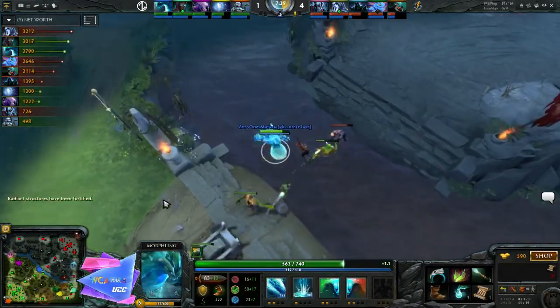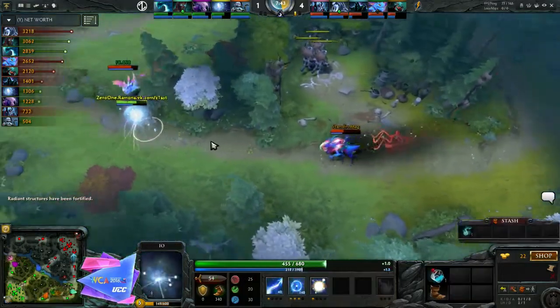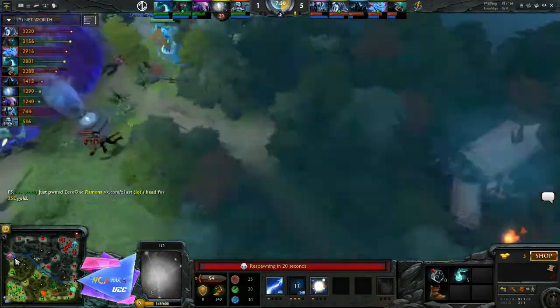It is space created for the Morphling. Terrorblade didn't die. Morphling is still farming mid. They are going to come back here and try and mess again with the supports. But it's mainly been supports going down, as opposed to those juicy cores that you would really want to be able to find kills on.